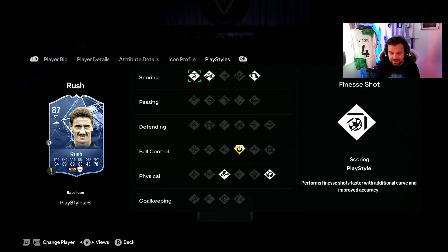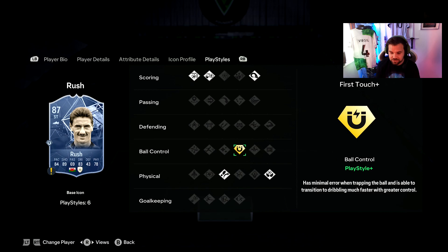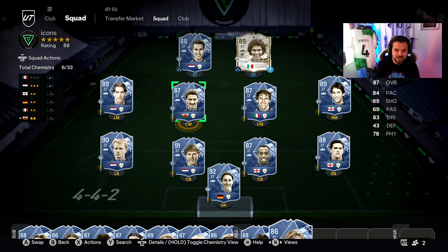He's got some really nice traits as well. He does have the playstyle plus of First Touch — honestly I don't think it's a very good playstyle plus. It's not like a Finesse Shot one where you're going to be pinging those finesse shots in. But Ian Rush — don't sleep on the card because he was absolutely fantastic.